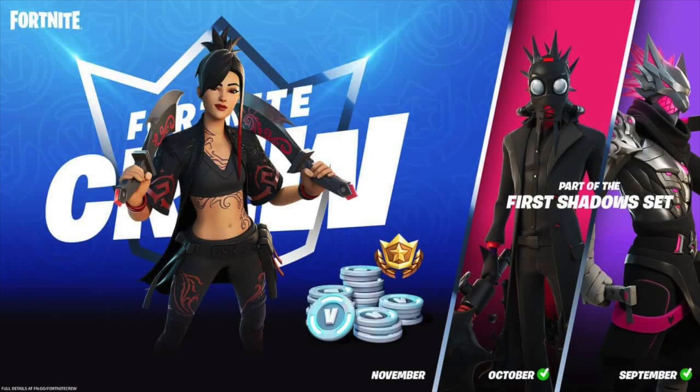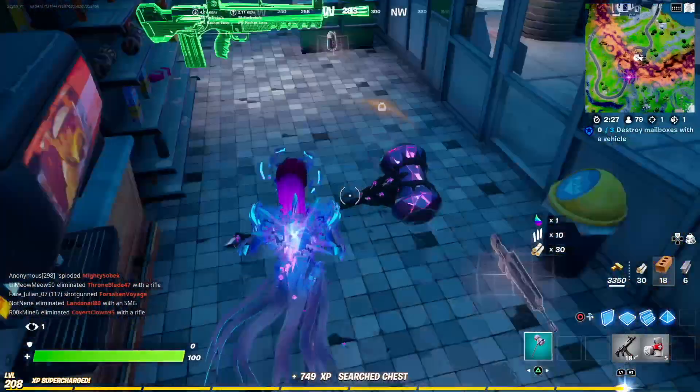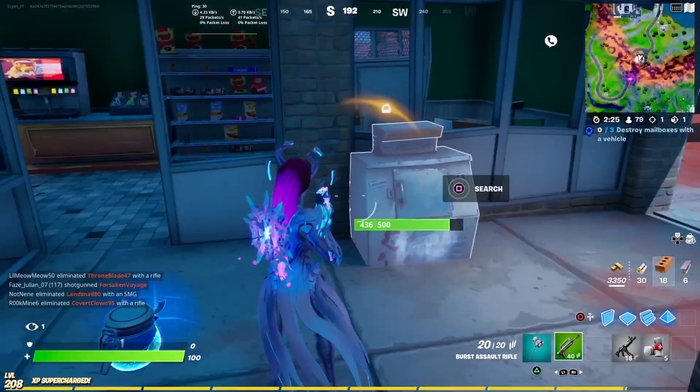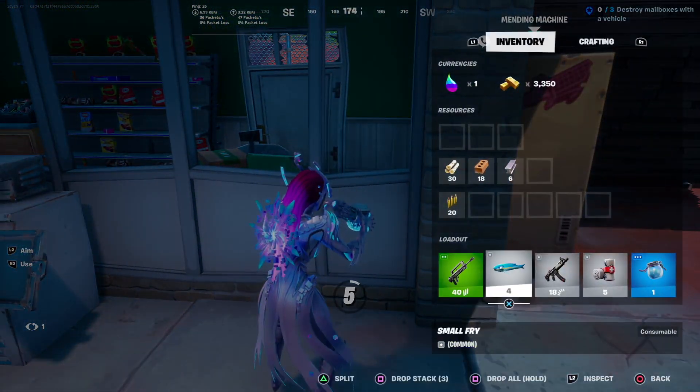So first of all, this is a picture of the second style of the skin, and this is a picture of the whole set and her first style. Her pickaxe and the back bling also have the second styles, and they look completely different in the second styles — it's not just a recoloring style.